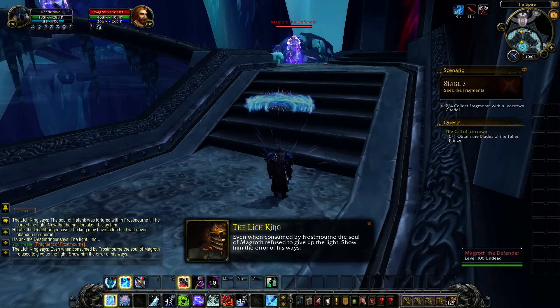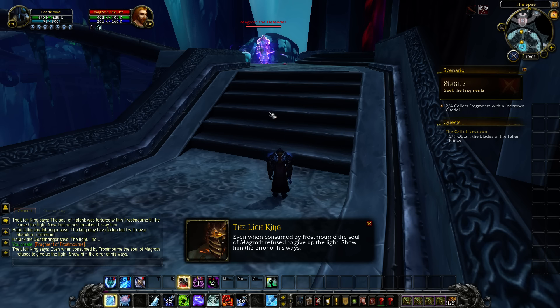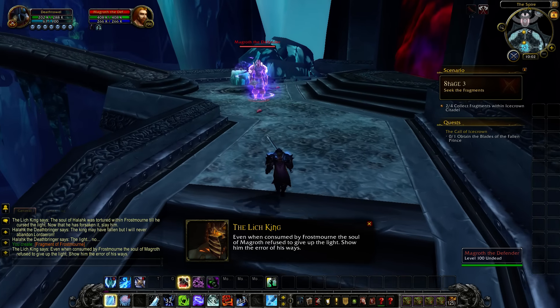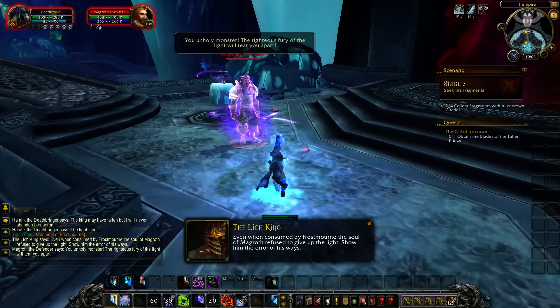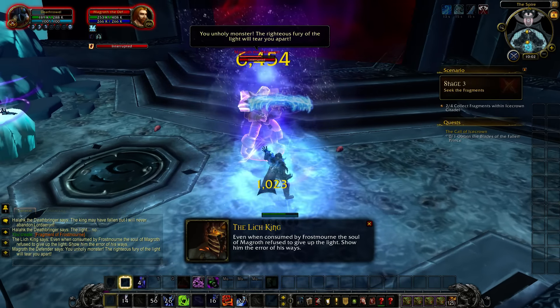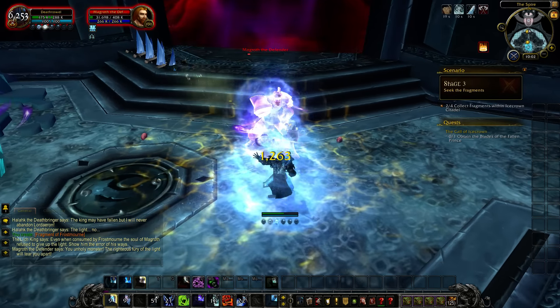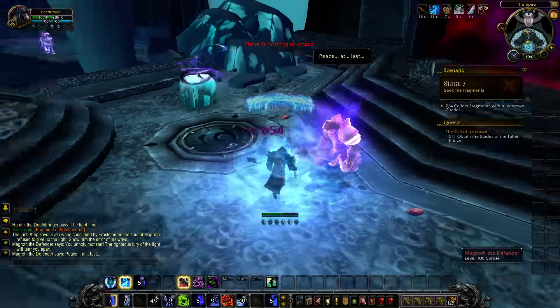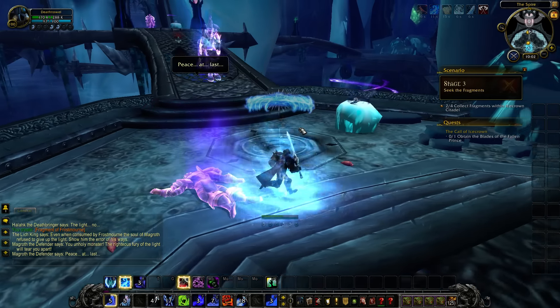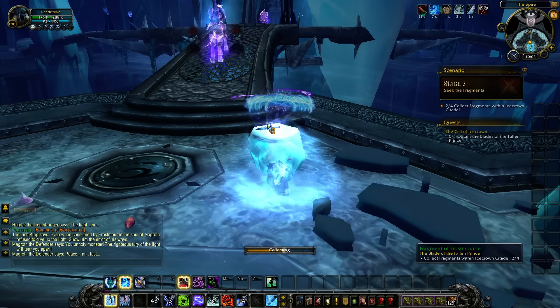Here we go — who's this guy? Even when consumed by Frostmourne, the soul of Magroth refused to give up life. Magroth the Defender — show him the error of his ways. Done. I interrupted that Avenger's Shield. Those spiky abilities — that's Glacial Advance, one of the new abilities. It hits really hard, it's kind of broken. Peace at last. That's what I'm here for, bro — give you peace of mind.